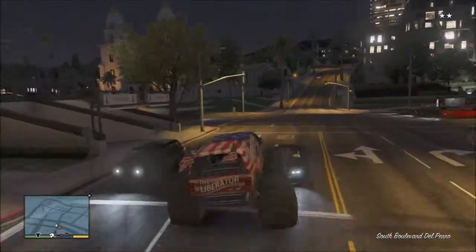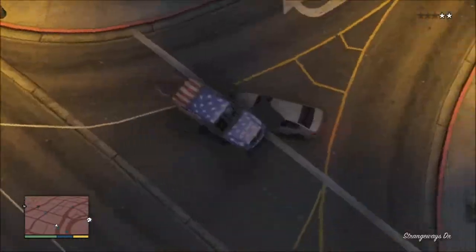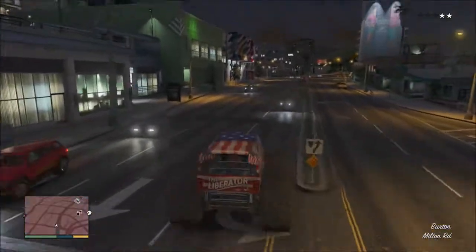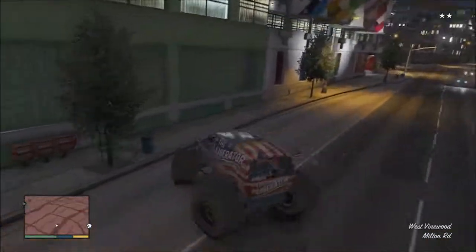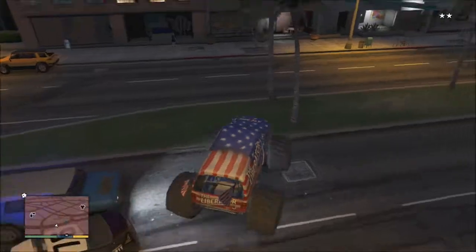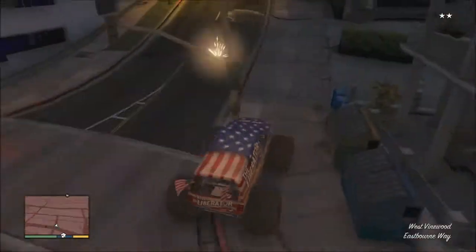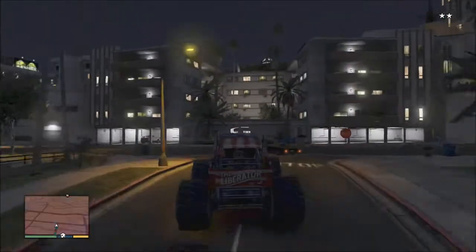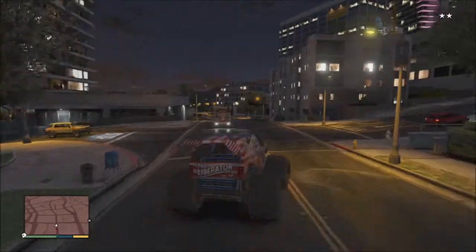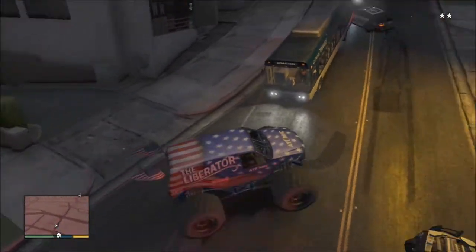First off, the two new vehicles. The new Liberator Monster Truck — there's a pro and a con here. The pro is it's a big, fun, stupid truck you can ride around, do a lot of fun off-roading, run over vehicles, and have a good time. The downside is you have to order it from Pegasus, and that's $200 a pop — except for this Independence Day event weekend, which is free. But after Monday, it'll probably be back. So in the future, you'll have to pay $200 every time you want to use your Liberator, after paying $740-something thousand dollars for it to begin with. Also, you can't store it in your garage.